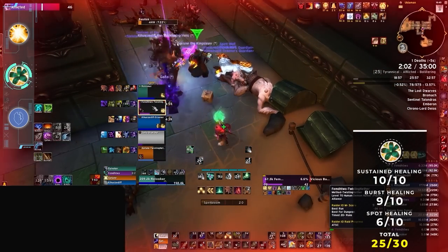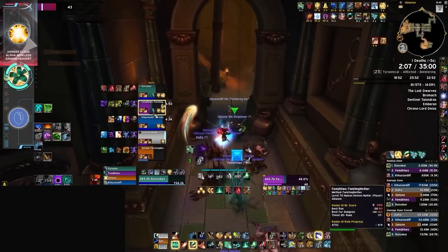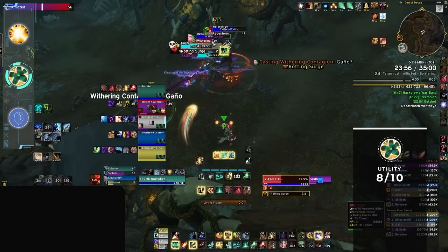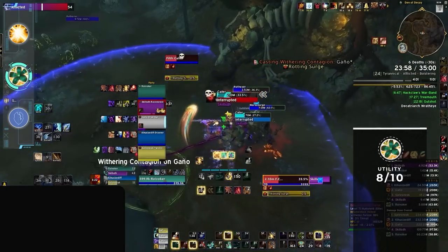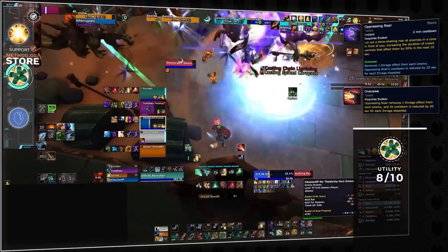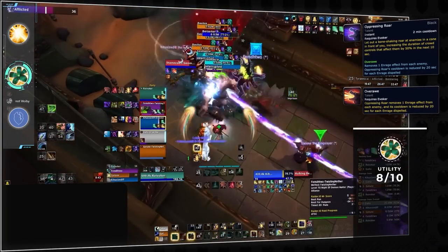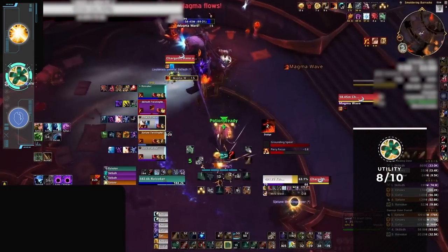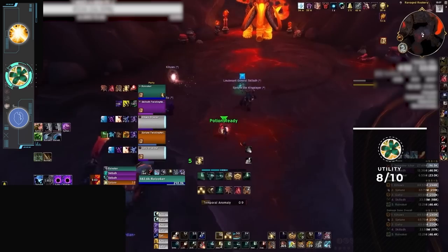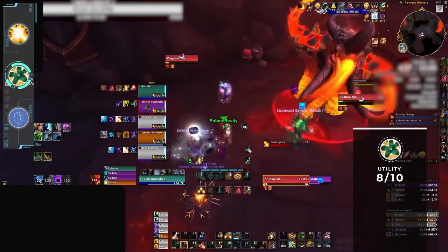The only weak point for Preservation is spot healing, but outside of this, evoker ranks second highest in our healing score for season 2. On utility, Preservation is also a jack of all trades — with an interrupt, knock up, knockback, root, and an AoE stun, evoker has tons of options for mob control. Layered on top is Oppressing Roar, which synergizes with other AoE stuns and with an optional talent can even act as an AoE enrage dispel. Preservation is also the only healer with a low cooldown bleed removal, which also removes poisons and diseases. And evokers even have Bloodlust.